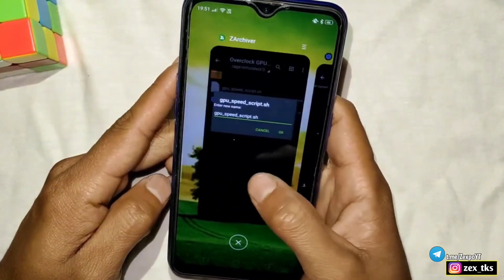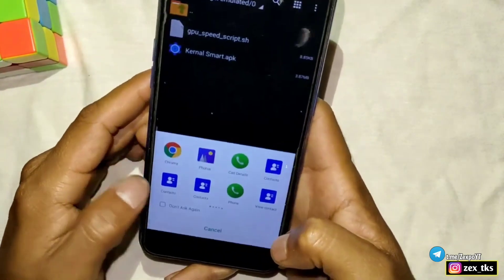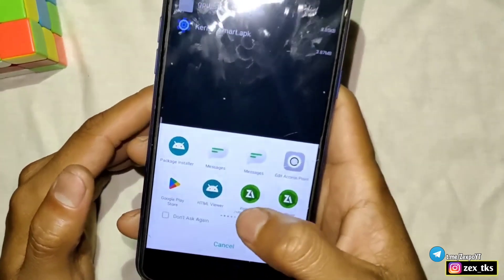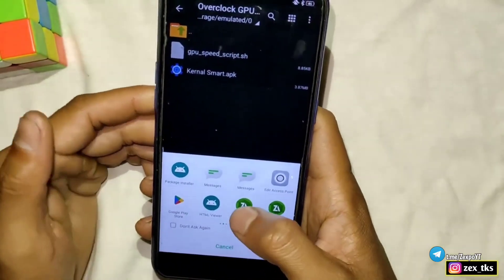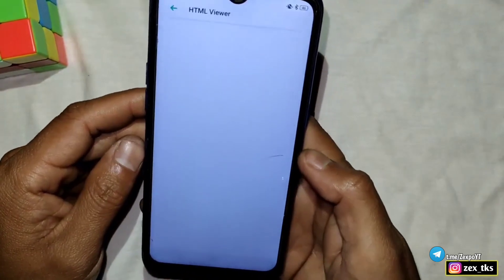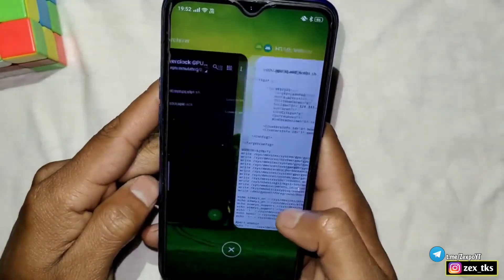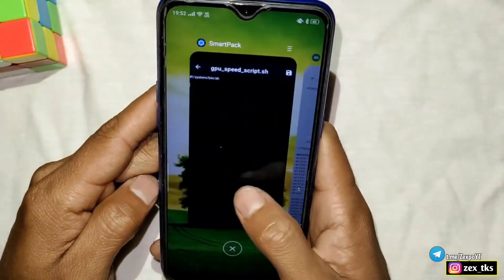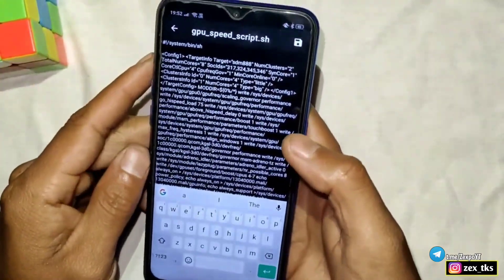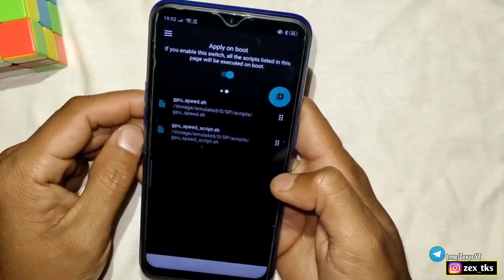Now we have to add the script files. Go back to the ZRCver app and open the file using any text editor or in HTML view. This is the HTML view in ZRCver — simply tap on it and the script will open. Now select and copy all the script content. After copying, go back to SmartKernel and paste all the files. After pasting, tap on the save icon to save the script files. All files have now been added.